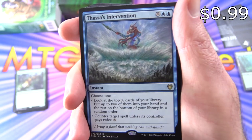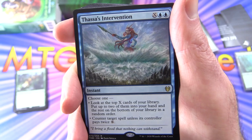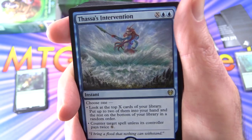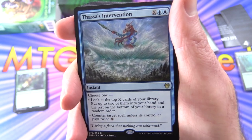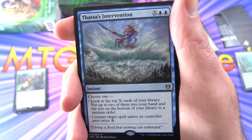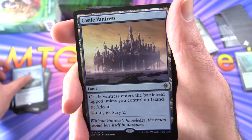Thassa's Intervention — another rare. Instant for X and two blue. Choose one: look at the top X cards of your library, put up to two of them into your hand and the rest on the bottom in a random order; or counter target spell unless its controller pays twice X. So you either get some card draw or a counterspell — good deal. Two of those.